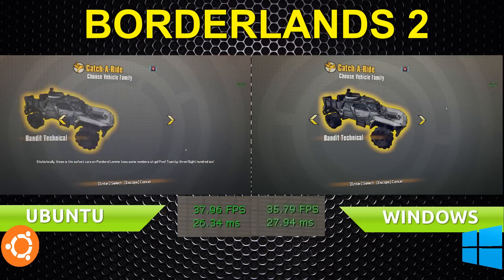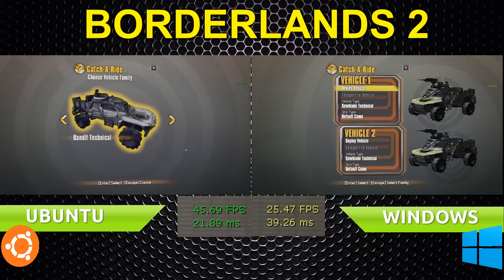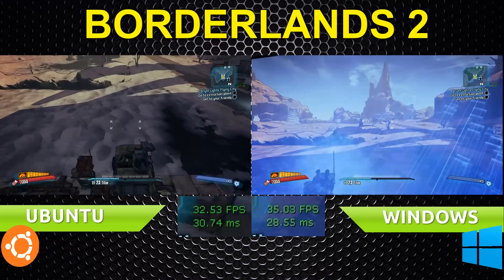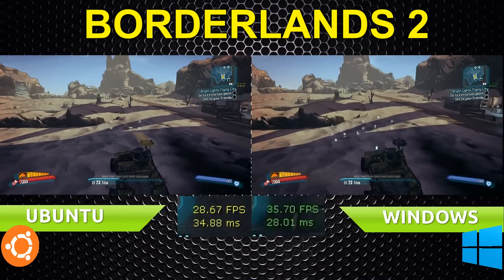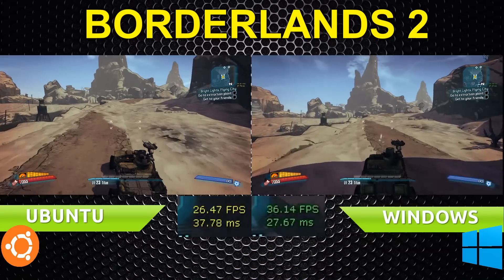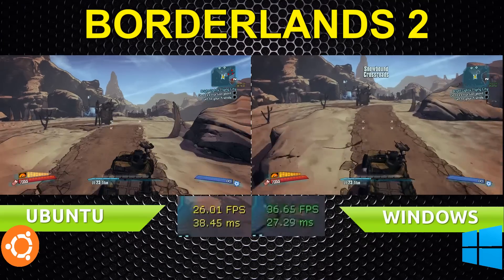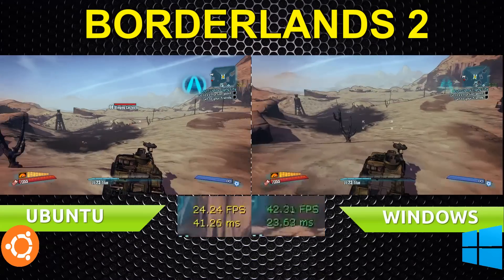That dip is either the game itself or Fraps — I have a feeling it was Fraps though. In this menu, to my surprise, Crossover is actually smoother than the Windows version. The Windows version lags whenever I open this menu, but in Crossover it handles it perfectly. In actual gameplay, though, we're seeing a good 10 to 20 fewer frames in the Windows native version. However, it's likely that in the future, Crossover will be releasing a patch or new version with increased performance, and hopefully by then, frames per second will be on par or at least close to being on par.